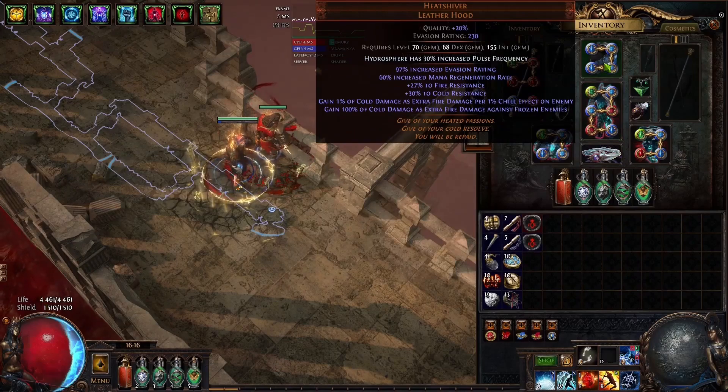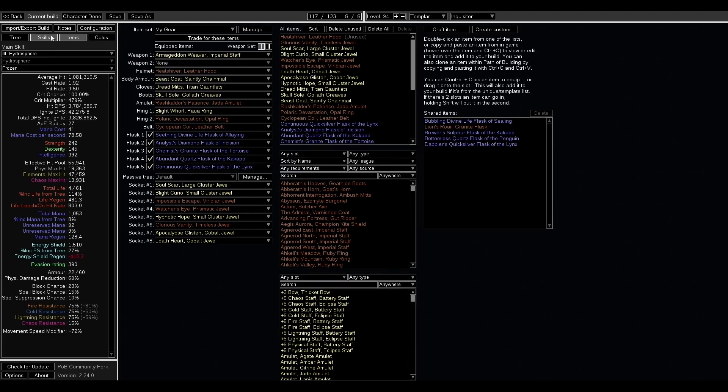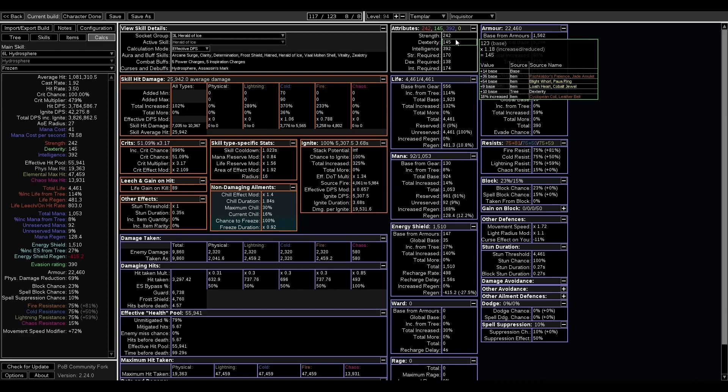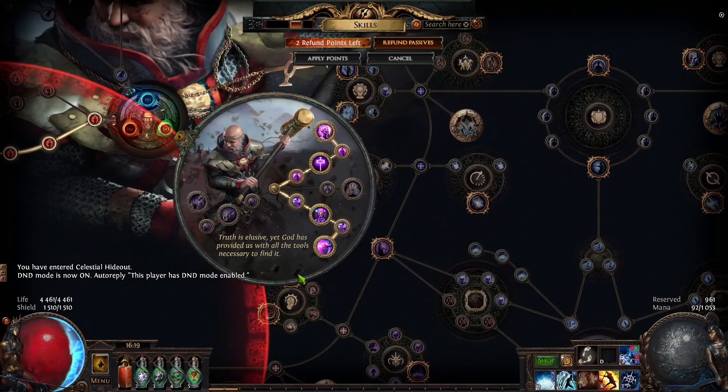I think just getting 20 quality on gem and enchant on helmet is decent enough for DPS increase. If we want to take a look at attributes, you need to remember that Rakshkaldor's Patience is one of the downsides — it increases gem attribute requirements by 10%. So you will need a little bit more dexterity than usual, around 138 if you want to use Awakened Added Cold Support. For this reason you might want to get some dexterity on your gear, and get as many dexterity from your unique pieces like Carcass Jack or Rakshkaldor's Patience. In case of strength it's not really a huge issue — maybe you'll need like one roll of strength on your gear and that's basically it.